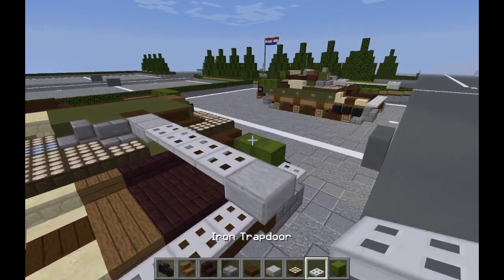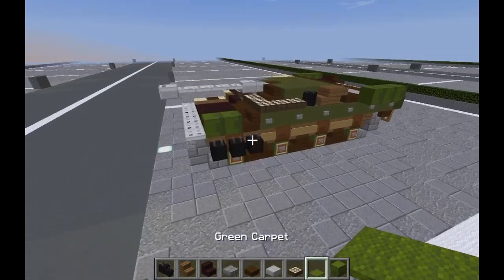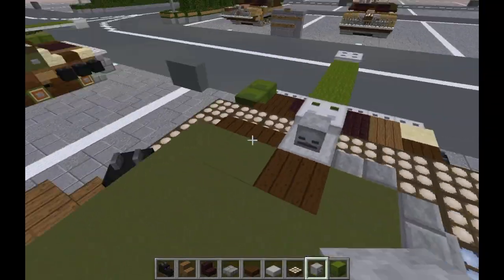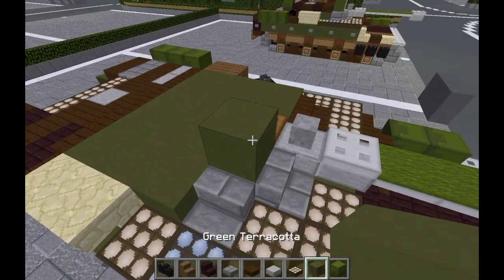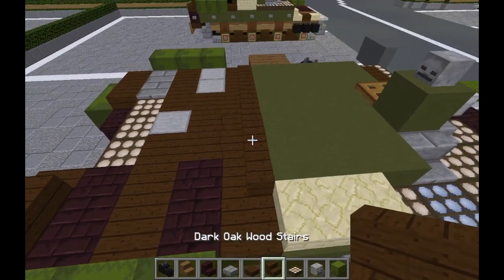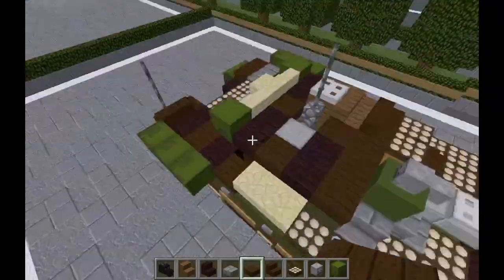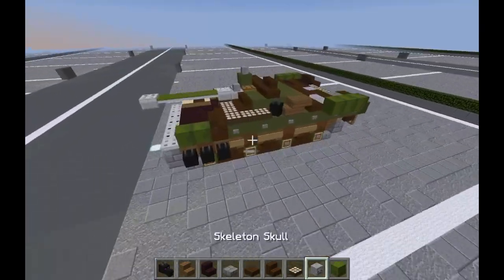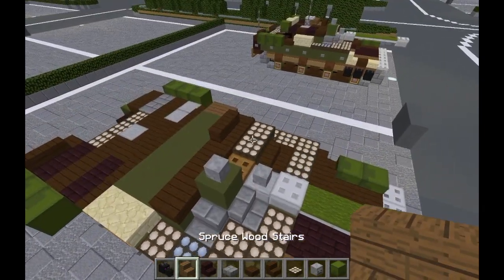Now moving on to our final layers. Take our iron trapdoor and put one at the end of the gun, and another iron trapdoor here as well. Grab our green carpet and put four green carpet on the top of the gun. Grab our skeleton skull and put a backwards skull right here — those will be the optics. Grab a wooden trapdoor and put a trapdoor right here. Grab green terracotta and put one right there. Put a backwards facing skull on top of that. Then grab our dark oak wood slabs and stairs — do three dark oak wood slabs on top, then a dark oak wood stair curved on the side. Grab our daylight sensors and put two normal sensors here.